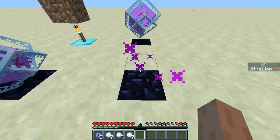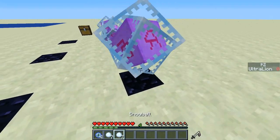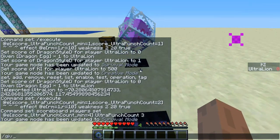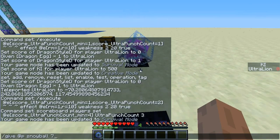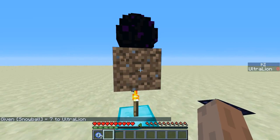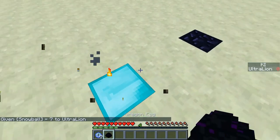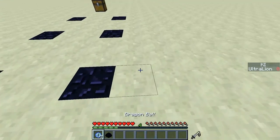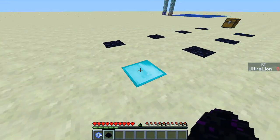You gotta do it for seven crystals. Okay, I think I've missed one slot, so... snowballs, seven — there we go. So now I can break this, that, that, and I got it: Dragon Egg. Dragon Balls plus Dragon Eggs would equal the Dragon Shenron.